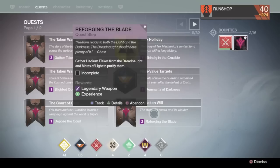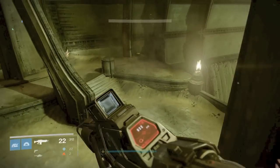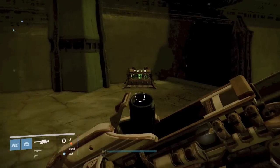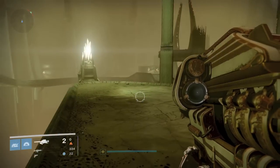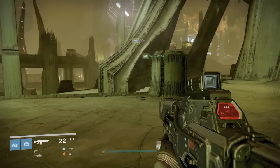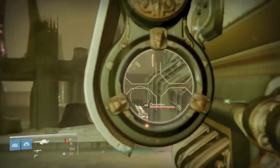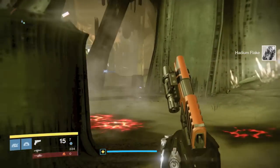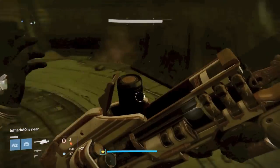After you talk to him, you're going to have to go patrol the Dreadnought and collect Hadium Flakes. You need to get 25 of them. I would suggest going to the Mausoleum — it's just a huge open space and there are a ton of areas to get chests. You can also get runes for the Court of Oryx from the chests, so you could be knocking out two things at once.